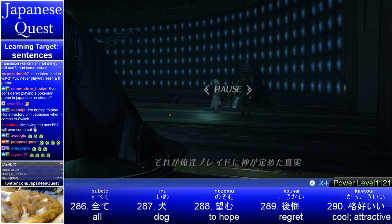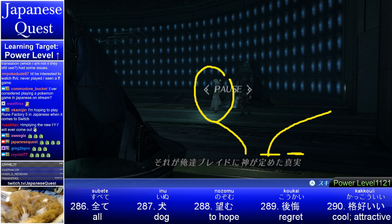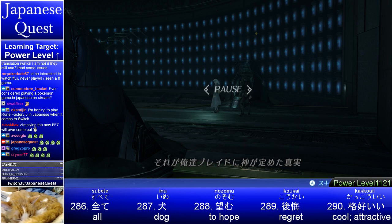That is the truth decided by god — that's why he wants to kill god and humans. Kami — god. Sadamaru — to decide. Shinjitsu — the truth. So the truth decided by god for us blades.